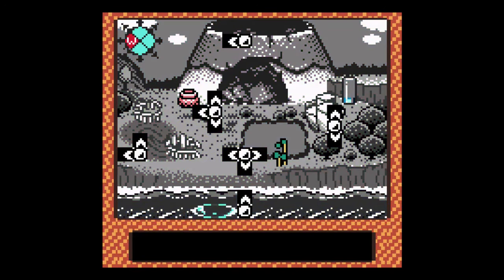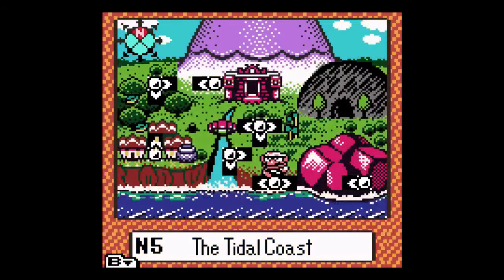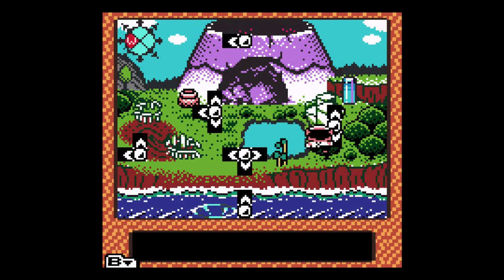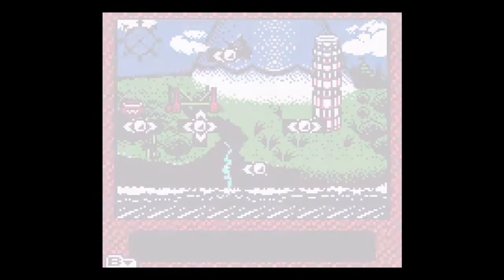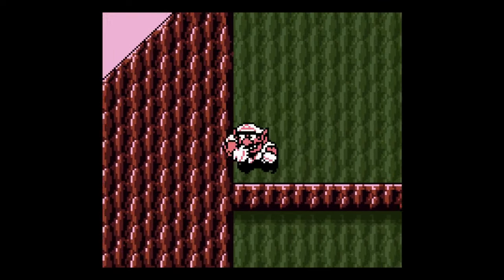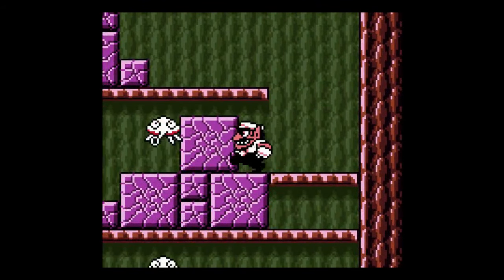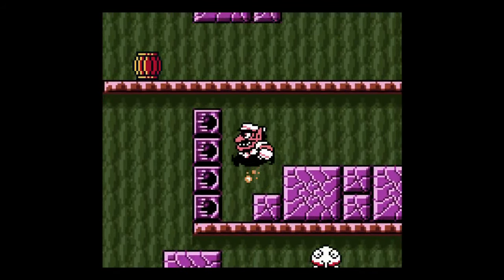So where we wanna go is the new place we opened up — the East Trader. We're gonna go there. This is actually one of the last places we go to in the game to get treasure. I just want to say that now, before I actually forget.